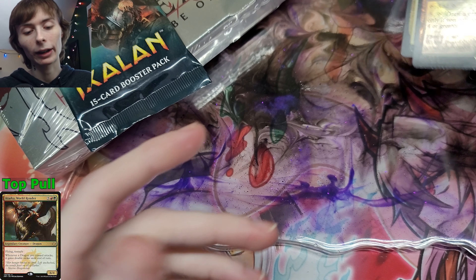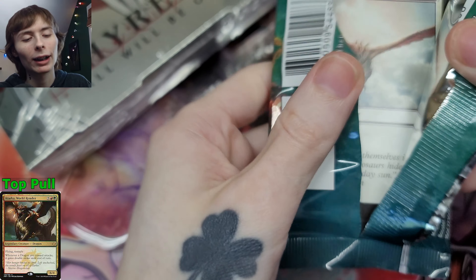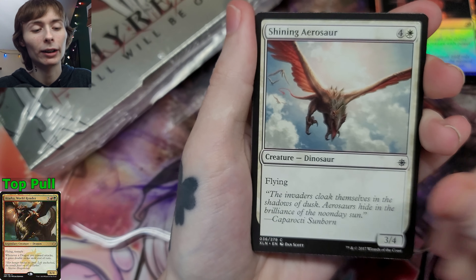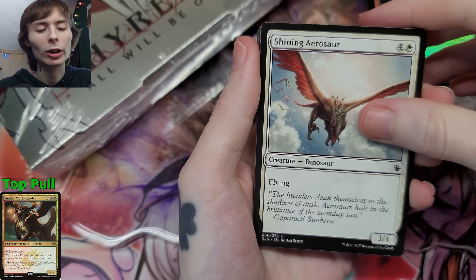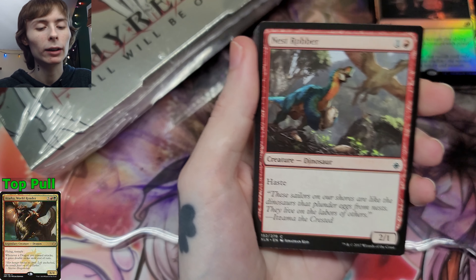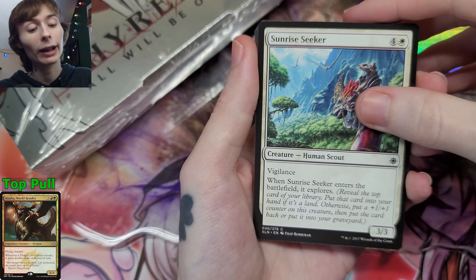Okay, now we move on to Ixalan. I thought it'd be fun to open these because these are literally things I've been sitting around on, and I'm like, you know, I could just open these. Here we got Shining Aerosaur — he's the weaker version essentially of... I forget its name, sorry. Fathom Fleet, Nest Robber — that card actually sees a lot of play in Arena. I don't know why, it's not that good, but it's got haste and it's two mana.